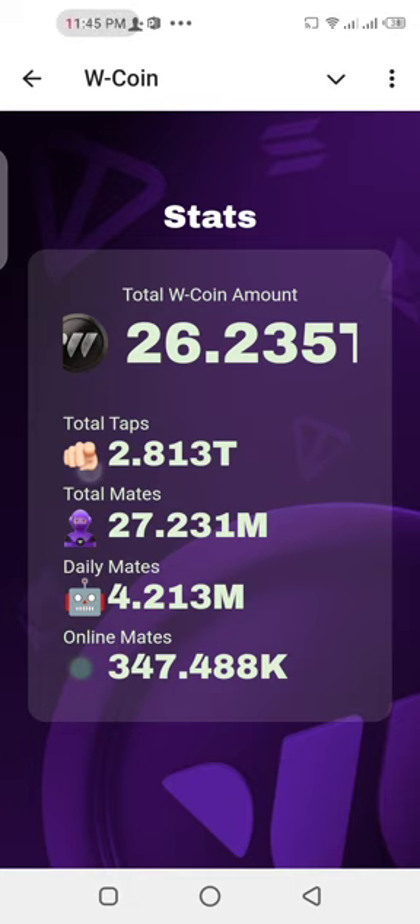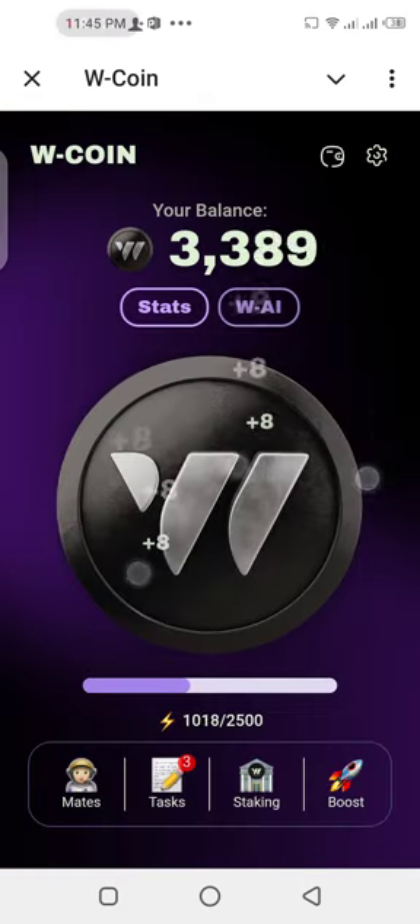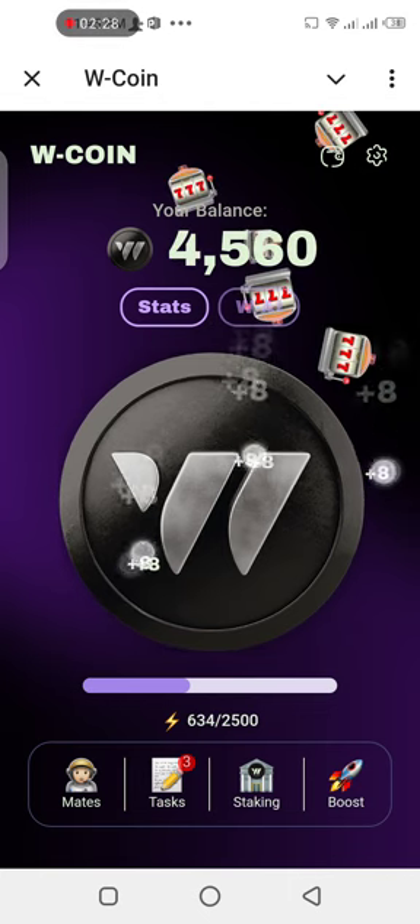So your total stats is 2.8 trillion. Total mine: 27 million. Daily mine: 4.2 million. Online mine: 3.4 million. So you're going to do what we've got to do.